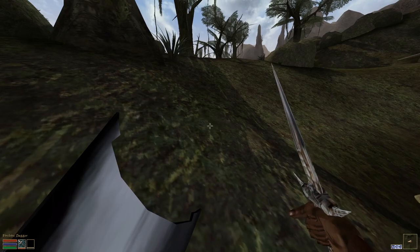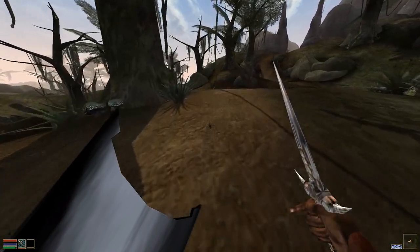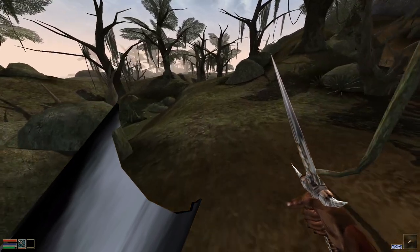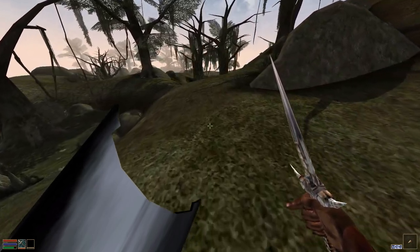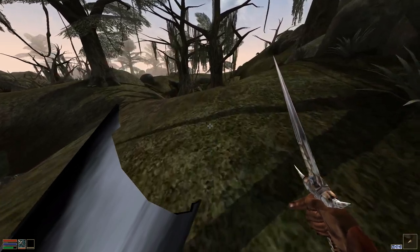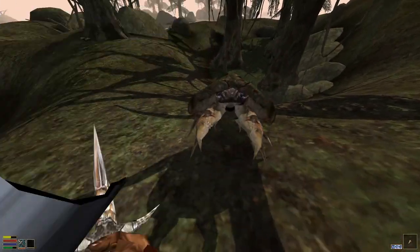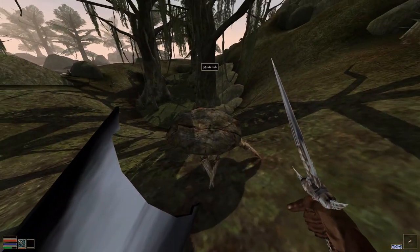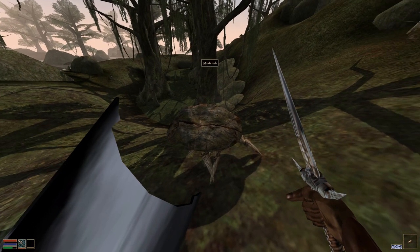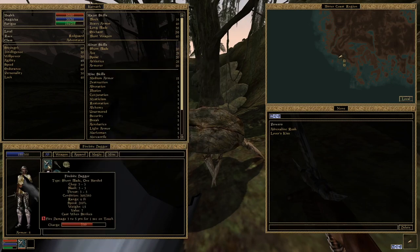And finally we'll go with the dagger. Again we've only got a 20 weapon skill in short blade, so we're not going to hit anywhere near as frequently as we did with the long sword, and we've got a much shorter reach with it. As you see, swinging wildly, hardly able to hit, because our short blade skill is only 20. The damage on it is very low - 3 to 3 on all the different attack types - but it does have 3 to 5 fire damage.